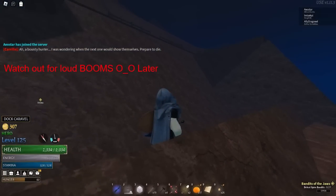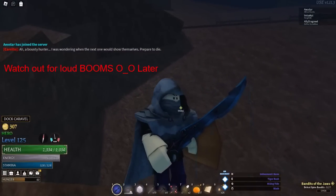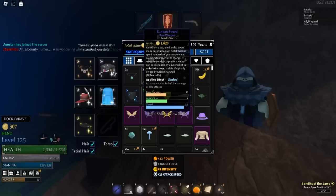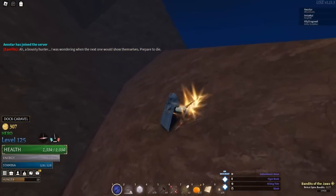Welcome back guys. Today I want to showcase the Sunken Sword, because apparently the effect of Soaked — it literally says it buffs the cold attack by soaking the opponent, so they're basically using water magic on them, except it's on this sword instead.